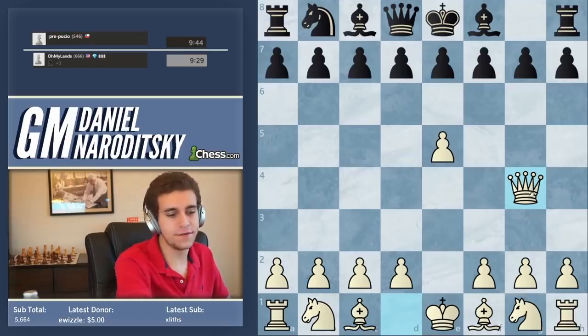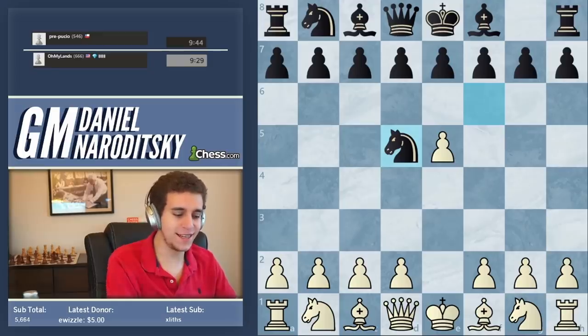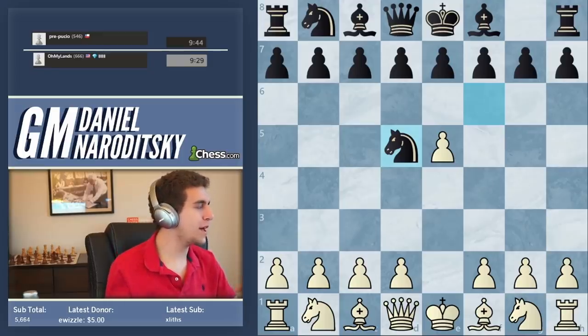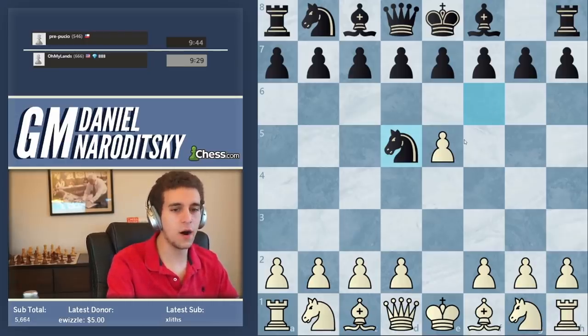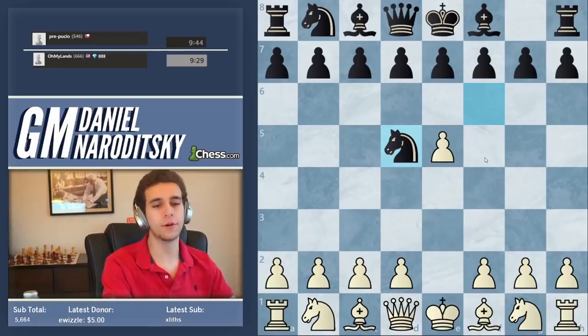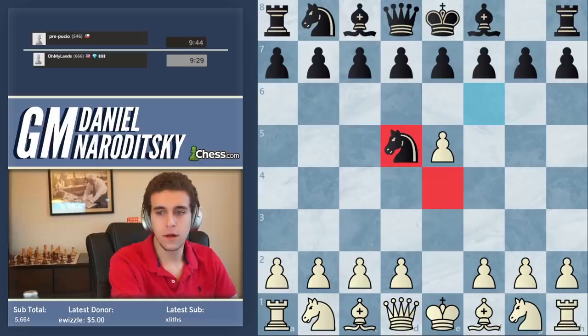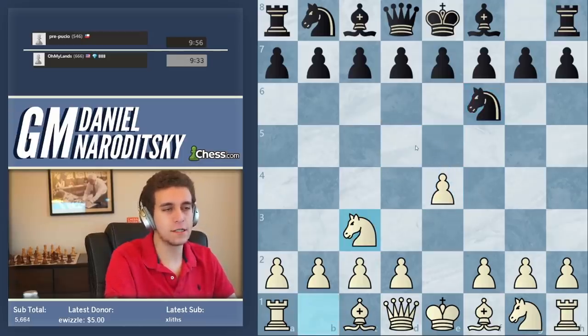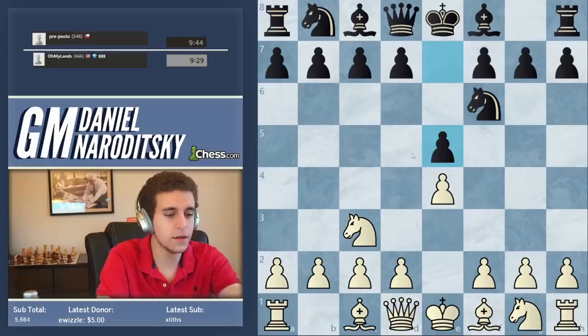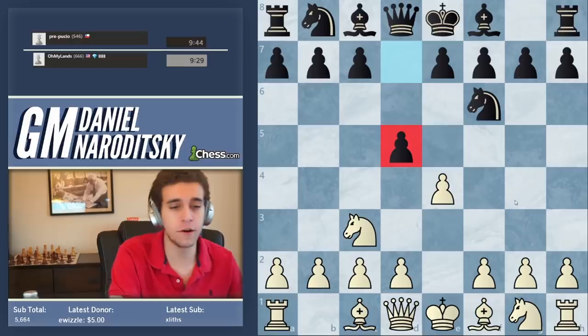To make a quick lesson out of this, Knight D5 is of course the move here. When you have a committal pawn move like that, you have to understand what squares have been left behind - what squares are now accessible to your pieces that were previously inaccessible. That can help you update your board state and not miss moves like Knight D5, which were previously impossible because you had a pawn on E4. Knight C3 is also possible, transposing into the Vienna, but D5 transposes into a favorable version of the Scandinavian.